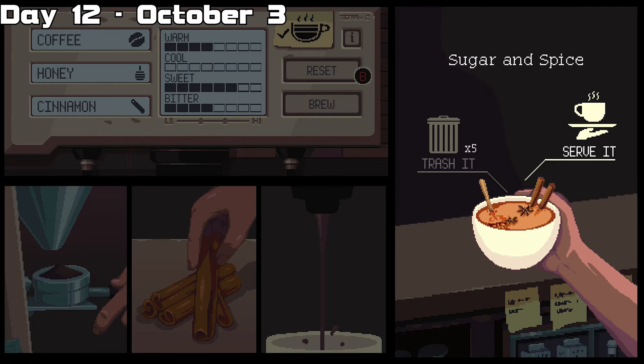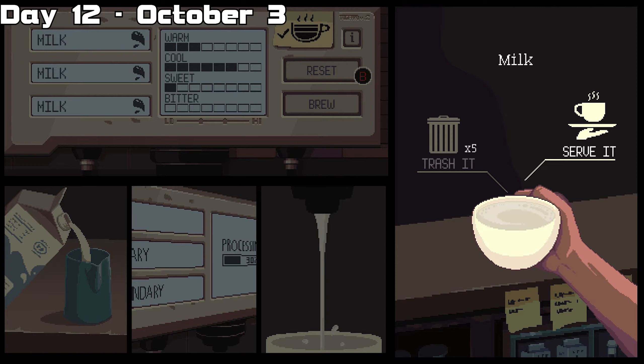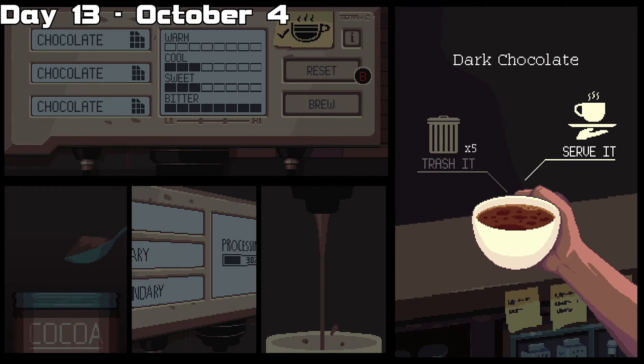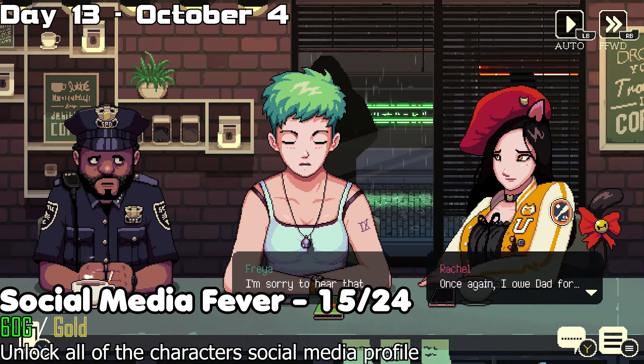On day twelve, the first drink is the sugar and spice drink, the second is galahad again, the third is a coffee latte, and the final drink is milk. On day thirteen, the first drink is an espresso and the second is dark chocolate. After serving the drink, you unlock the Father and Daughter and the Social Media Fever trophies and achievements.